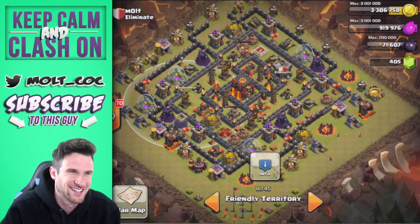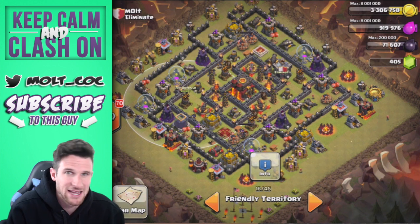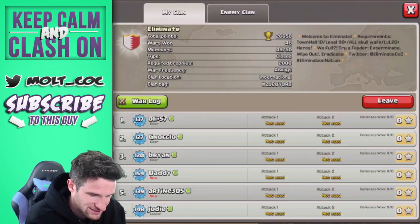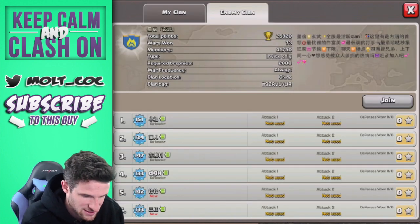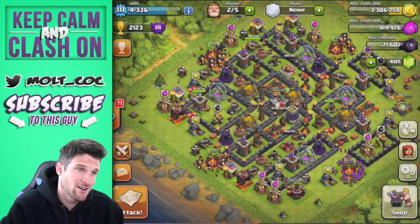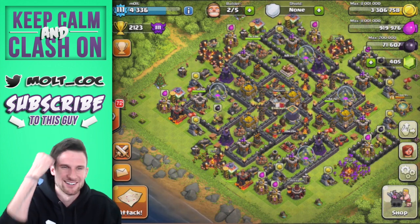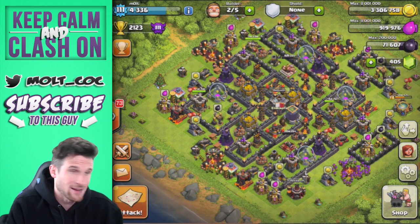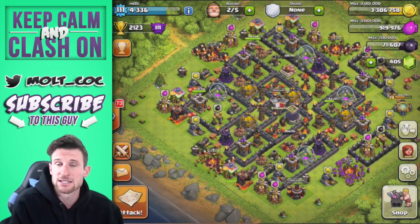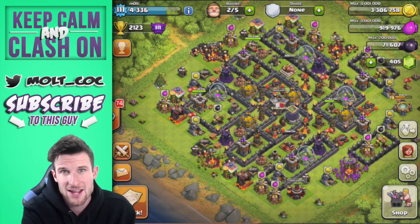I think this base is going to work well. I like designing bases — if it doesn't work I'll tweak it, and if it does I'll definitely show you guys some footage of it in action, hopefully in a clan war recap. This is going to be a hard clan war — the opposing team has 73 war wins and I can't even read their name. It'll be hard but it's all a learning experience. I'm doing my best to learn how to raid better and I'm having fun. I hope you guys like the base design — you can try it out or wait to see how it works in this war. That's going to be it for this video, thanks so much for watching, and as always, keep calm and clash on. I'll see you guys later, peace!